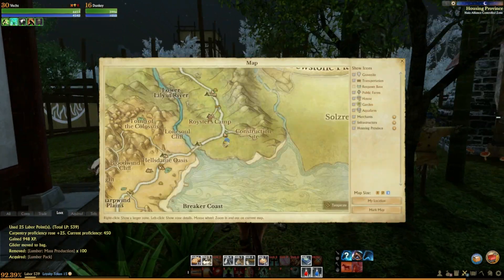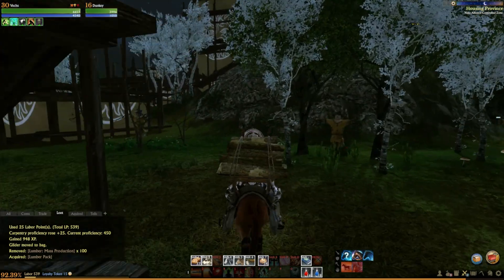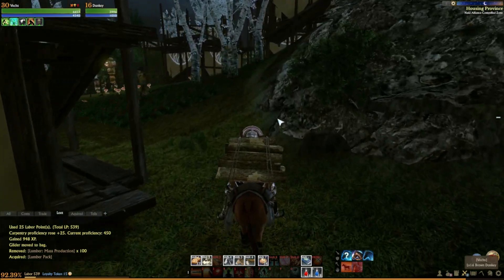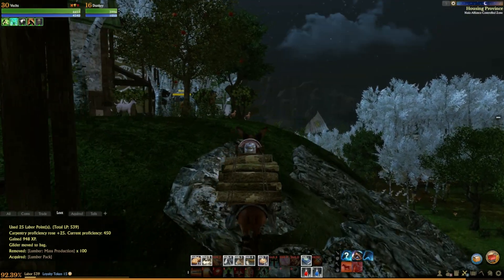So we're over here in Dewstone Plains. We've settled down here. Finally, I can have a house in this game — this is my first house. I had like 80 lumber saved up, and it takes 100 to make a pack.